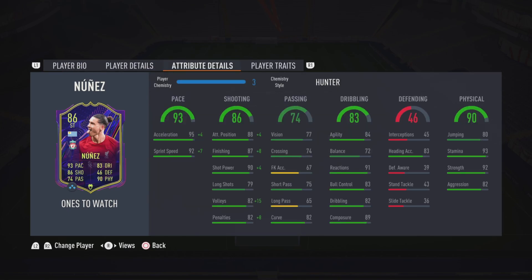Looking at his stats, he's got 93 pace with 95 acceleration and 92 sprint speed. He's got 86 shooting with 88 positioning, 87 finishing and 90 shot power. He's got 74 passing with 77 vision and 82 curve. He's got 83 dribbling with 84 agility, 91 reactions and 89 composure. He also has 83 heading accuracy, and 90 physical with 93 stamina and 92 strength. Those are the key stats on this card.